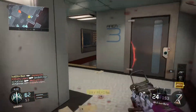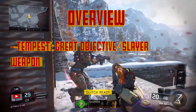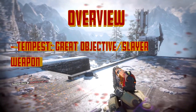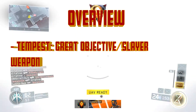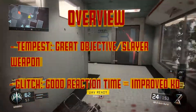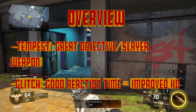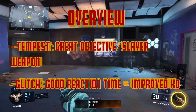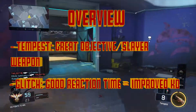After using Prophet for quite some time in-game, I found that his Tempest worked very well for playing objectively as well as getting large killstreaks. Being more conservative with your Tempest shots will allow you to earn more kills with it. As for the Glitch ability, I found that good reaction time means a lot more kills and a lot less deaths. If you're looking to improve your kill-death ratio, I would highly recommend using Glitch.